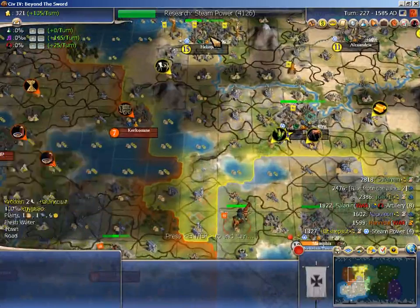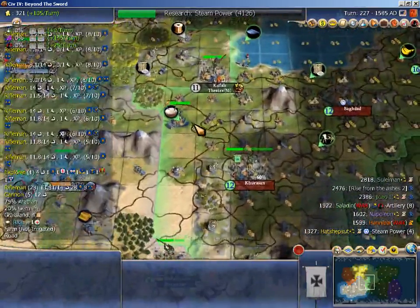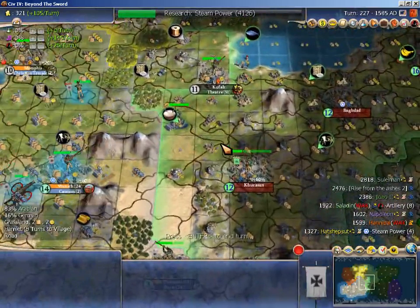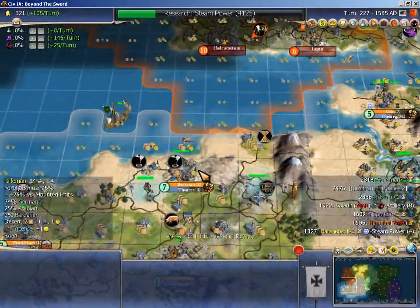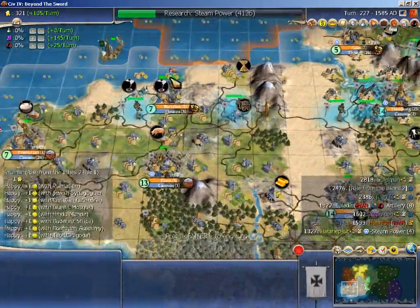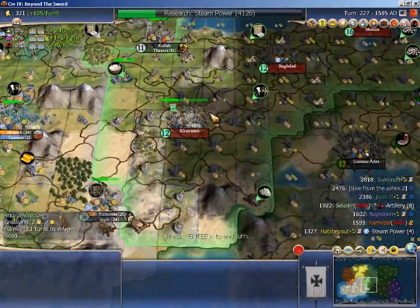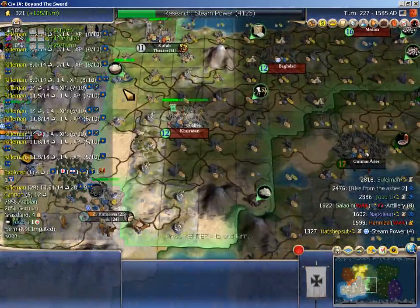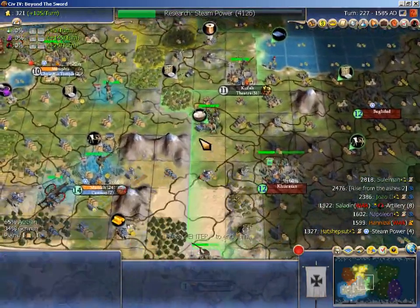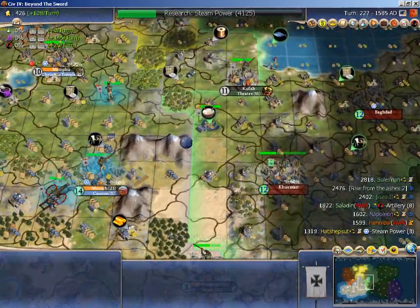I'm hoping she can hold against anything serious from the western flank because I need to make some progress here. I'll admit a mistake — if I had not diverted to try and bomb the city, I could have had rifles sooner. I could have captured these cities with rifles before Saladin made it to them, and that would have made all the difference. This is going to be a much slower win because of that mistake.